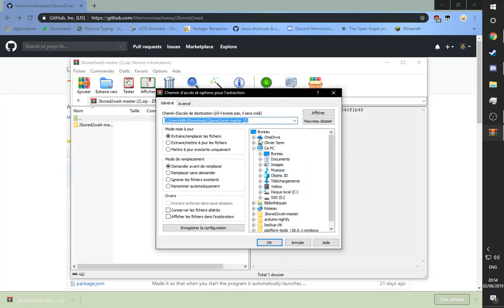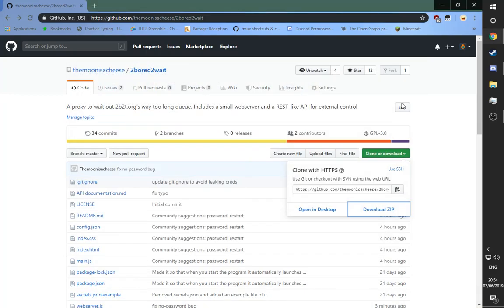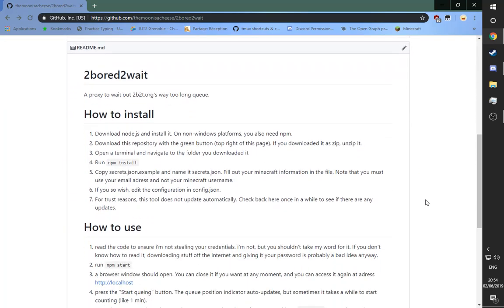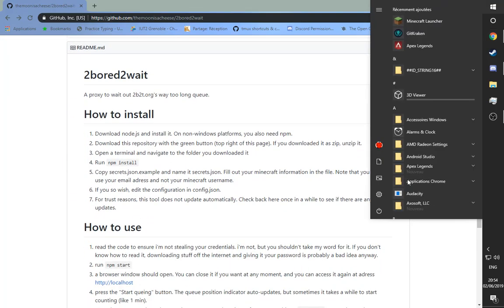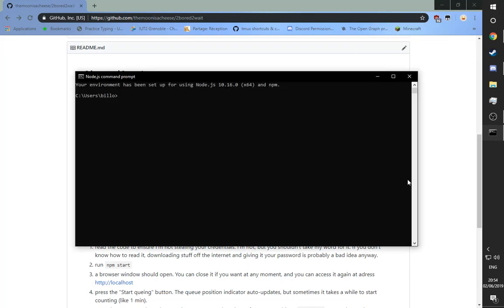Extract it somewhere such as your desktop — I've already done it, but it doesn't matter. Then click the Windows key and type Node.js. It proposes the Node.js command prompt. Press enter. CD to wherever you downloaded the tool, so for me it's this.